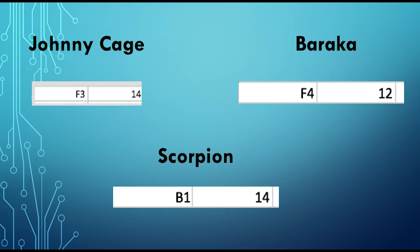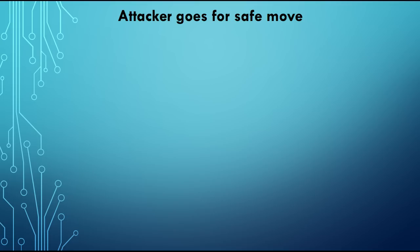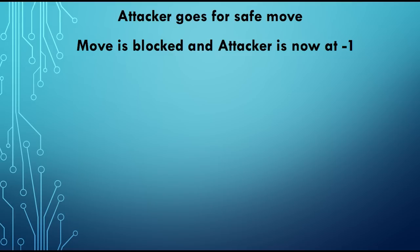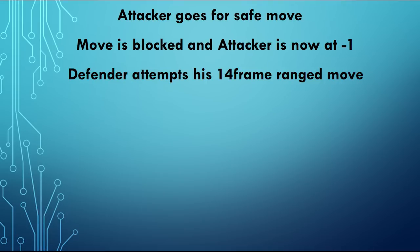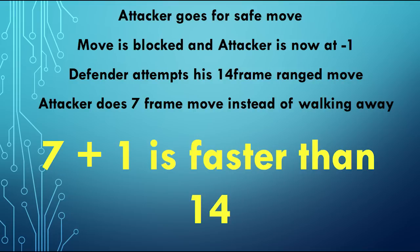The startup for forward-advancing or ranged moves averages from about 12 to 15 frames. Here's a scenario: the attacker goes for an extremely safe move that is only negative 1 on block. The defender blocks, then suspects the attacker will walk back to bait out one of his fast pokes. The defender then goes for a 14-frame longer-range move. But instead of walking backwards, the attacker goes for his own 7-frame standing 1 that leads into a hit confirm for beefy damage. Because the attacker was only at negative 1 on block, even with the added frame of disadvantage, the 7-frame attack will end up stuffing out the defender's 14-frame attack clean.